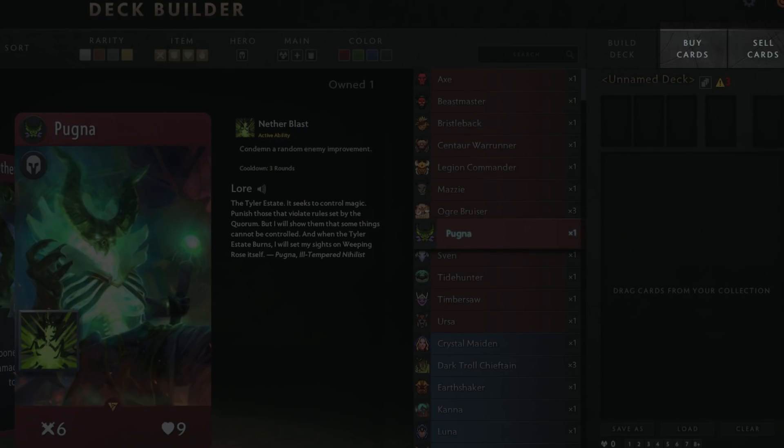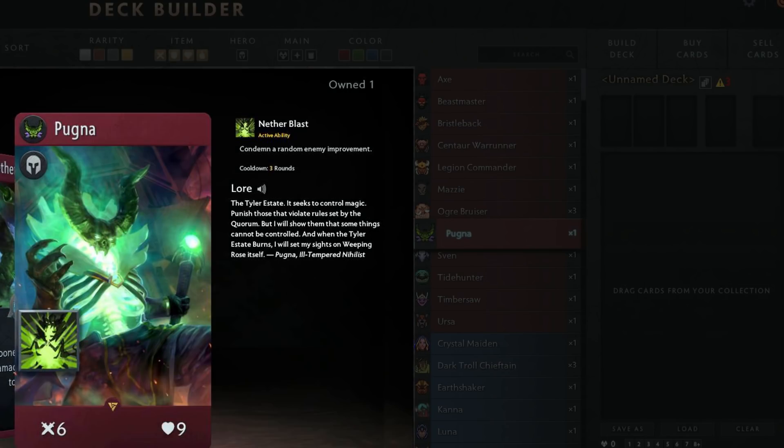Next up, moving down a bit and going back to the left, we have the card preview pane. This shows card information. It's also got a different art style, so I'm not sure whether or not they're moving away from their old art style, or if this is just the art style you see in the deck builder to make things more clear and crisp. I am a fan of the old art style so I'd be sad to see it go, but this art style is also pretty good.